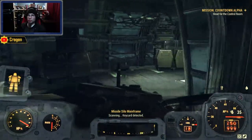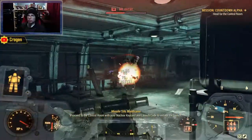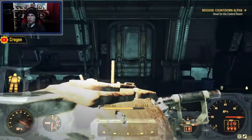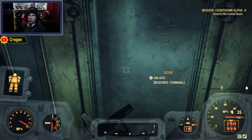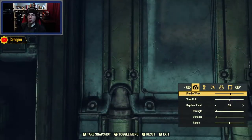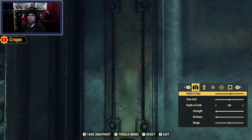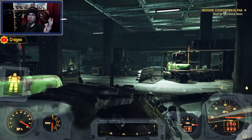Head straight across. Proceed to the control room — go through storage. This door right here on your left is the first door we're going to glitch through. It requires a terminal, so what we're going to do is cozy up to the corner, enter photo mode, and line the camera up so that you are more or less in your chest cavity.